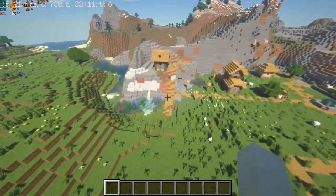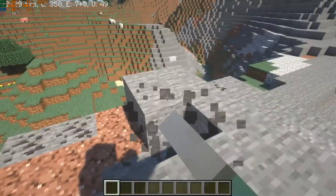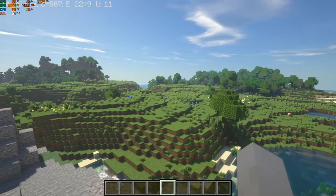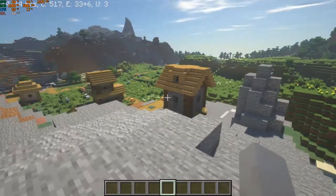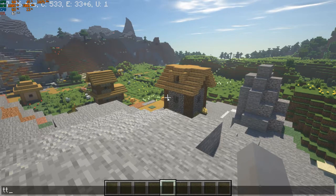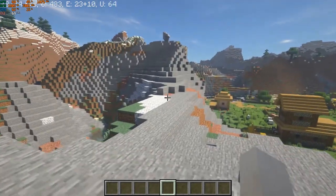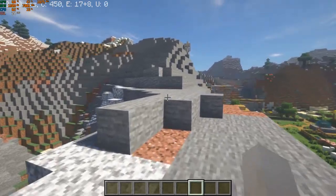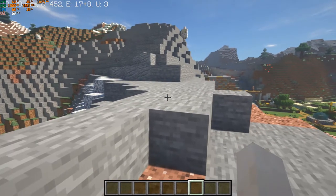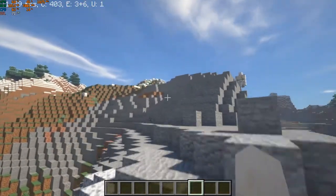This is the RTX 2070 Super and a Ryzen 3700X. I got a good 60 to 80, even 90 frames, and I even dipped into the hundreds at one point. I just kind of flew around in creative mode and looked at everything. The water really catches my eye — how well it looks and how realistic it is. Obviously everything else looks a little different too, and the sky looks realistic as well. It just looks amazing.